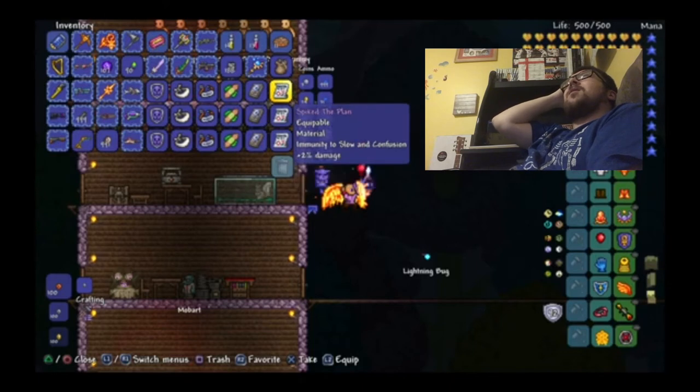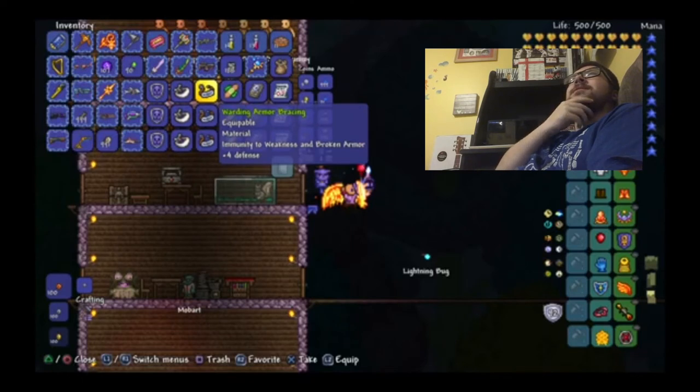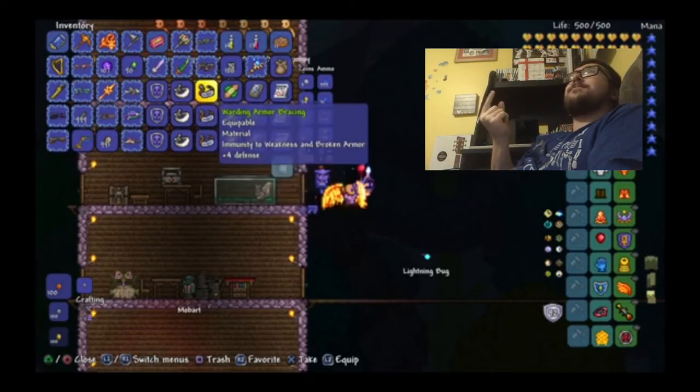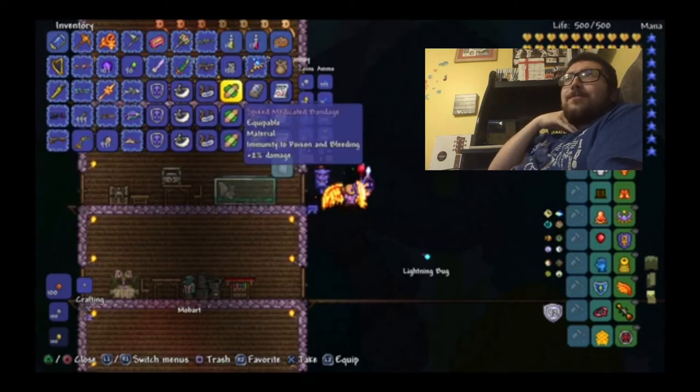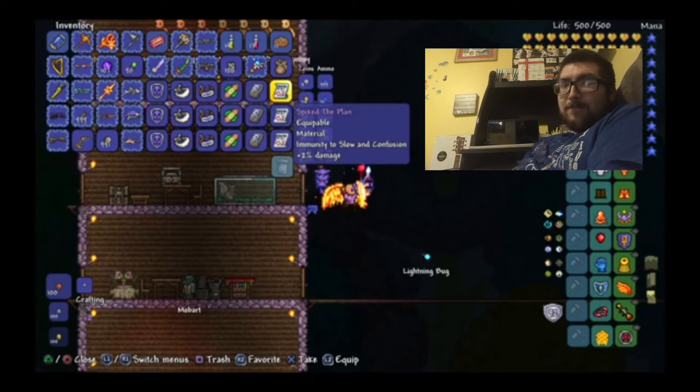So basically, you combine all of the Ankh Charm items together: the Jar of Vitamins and Armor Polish to make the Armor Bracing; the Adhesive Bandage and Bezoar to make the Medicated Bandage; the Nazar and Megaphone to make the Counter Curse Mantra; and the Fast Clock and Trifold Map to make The Plan. Once you have all four of those items plus the Blindfold, you're set to make the Ankh Charm. And if you have an Obsidian Shield, go ahead and make the Ankh Shield.